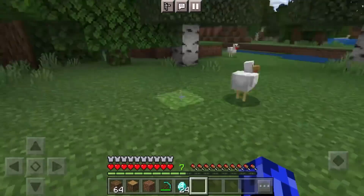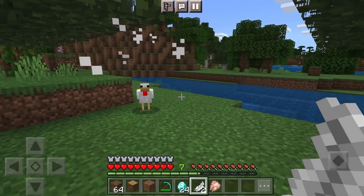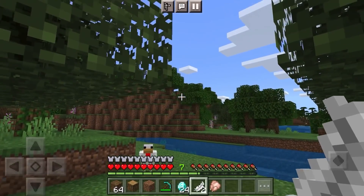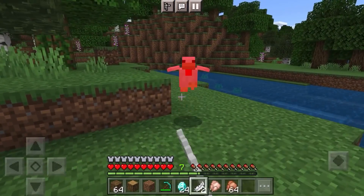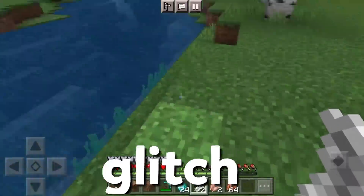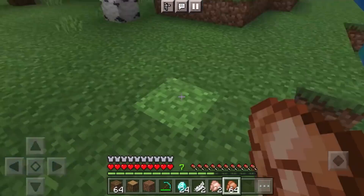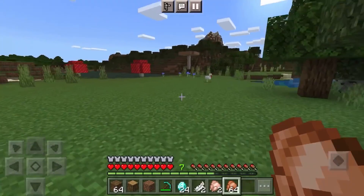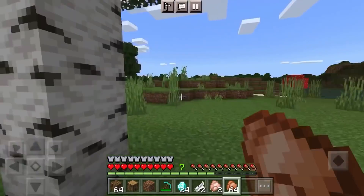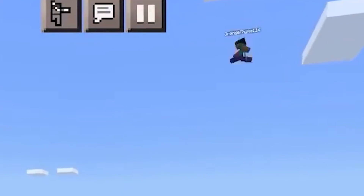He then murders a few chickens and asks for some more from, I'm guessing, Notch — and then he gets them. His friend then messes up because he flies into the video and then straight away turns around and flies back. But I'll give it to him because he plays it off pretty well and says it looks like Herobrine.